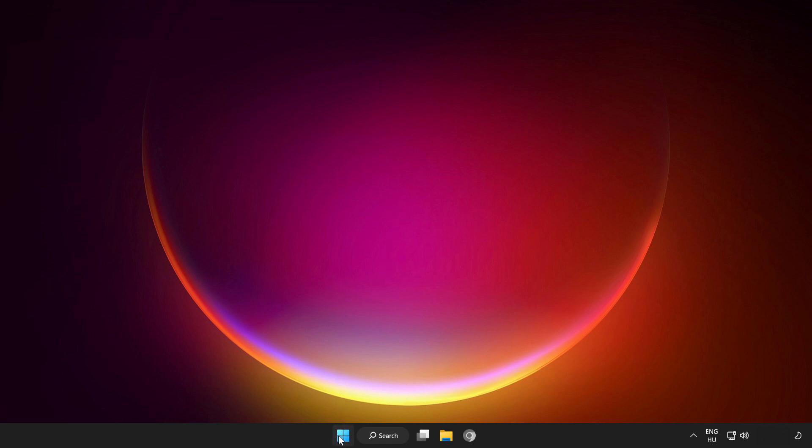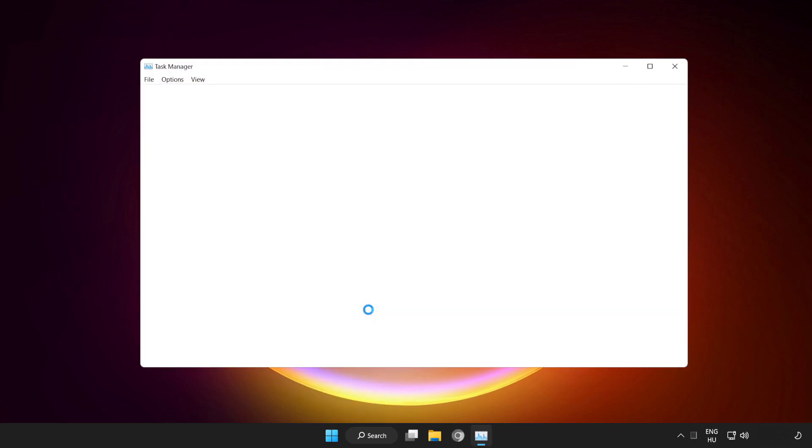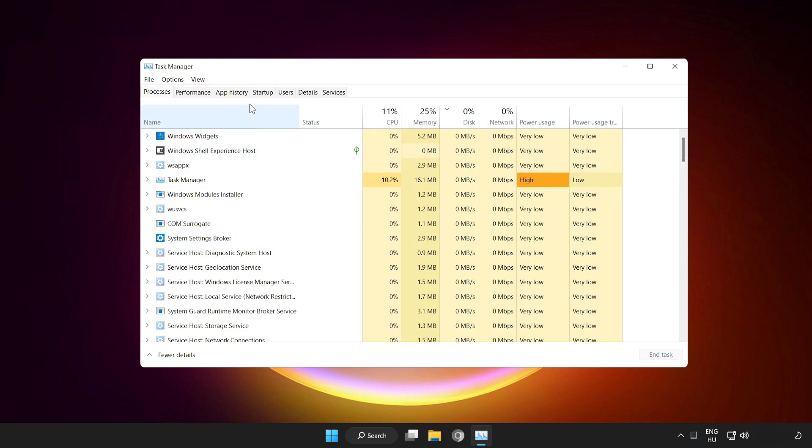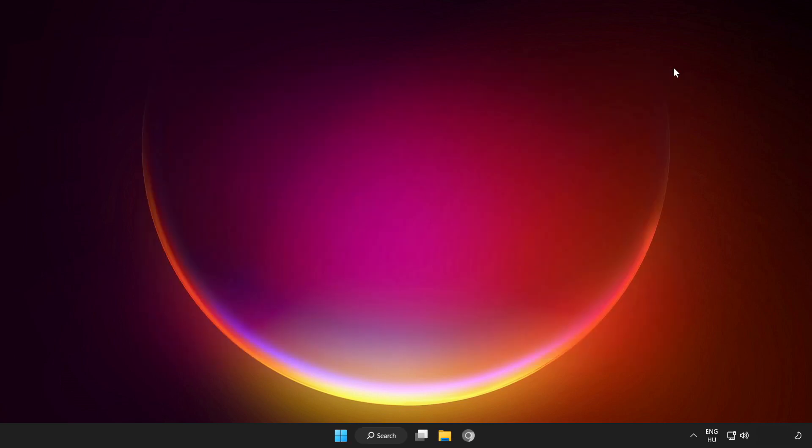Right-click the Start menu and open Task Manager. Click Startup. Disable any unused applications. Close the window and restart your PC.